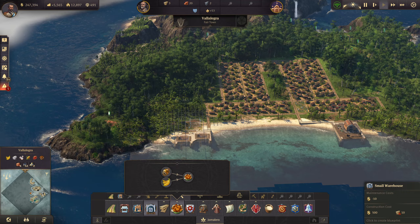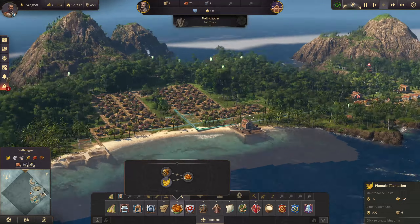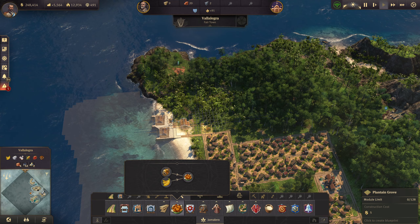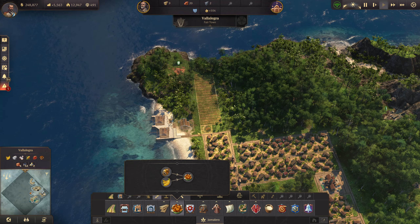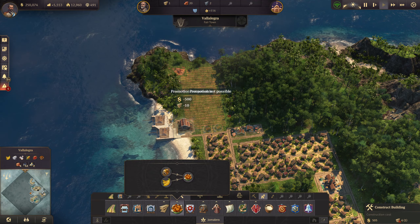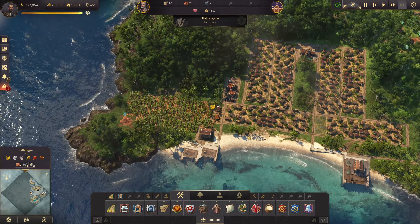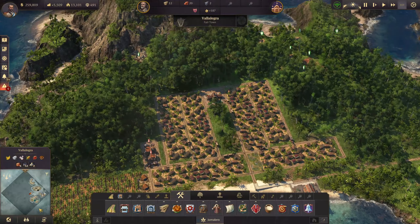We'll get a little warehouse over here and then we'll get a couple of plantations. It's not a very big island so we do need to keep that in mind, but I think here should be fine. There's clay over there, but I don't know if we'll ever be doing that. And then we'll get in one more, and then two kitchens. We'll get those two in when we can. That's all in. No, that should be fine. It should be, because there's not a lot of people there, so we'll just leave it at that.